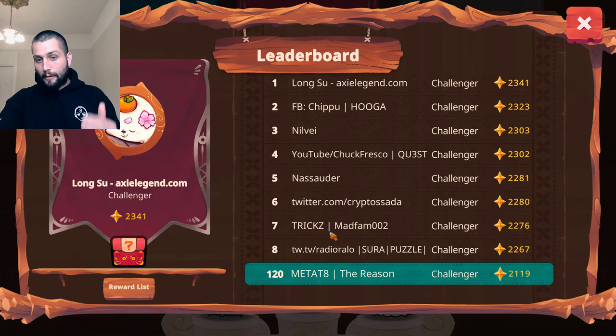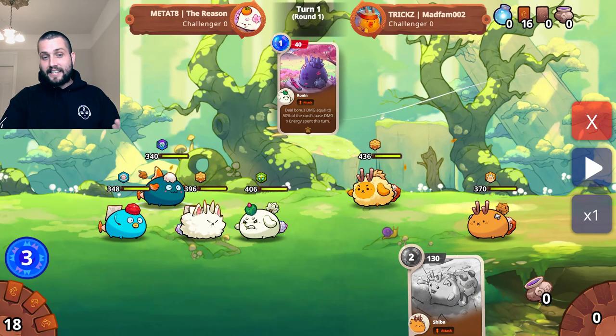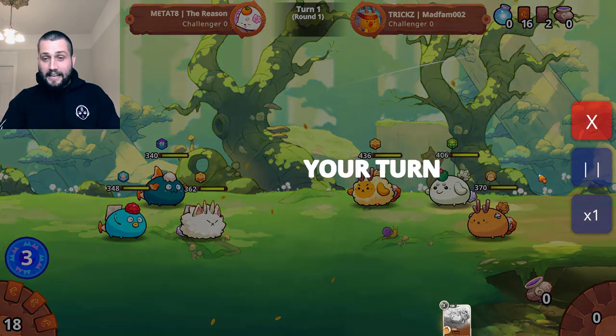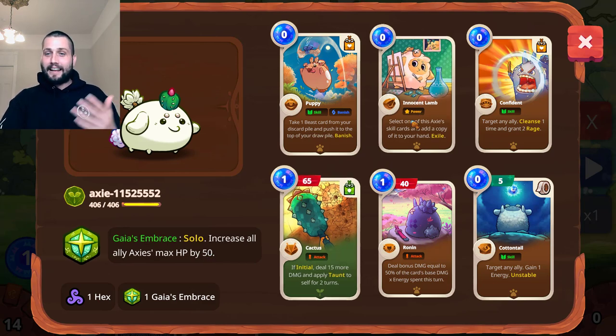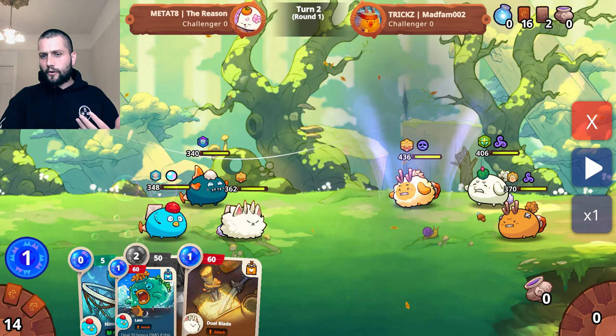First up I'm looking at a game I played against Trix Madfam, currently ranked seventh in the world — when I faced him he was like top one or two. He's running a Gaia's Embraced Impostor Beast. By impostor I mean it's actually a plant, so he can put a rune on it that gives all of his other axes an extra 50 HP. He's got taunt, innocent lamb, confident — a support Axie that brings a ton of value for the rest of his team.